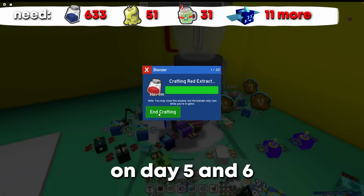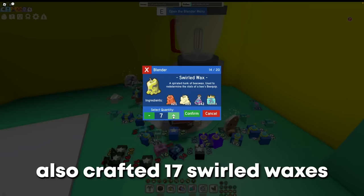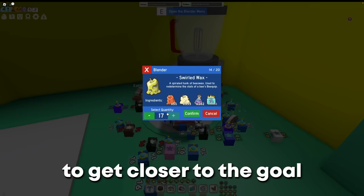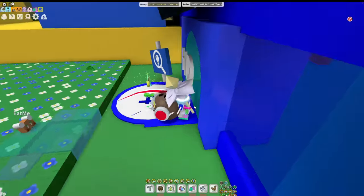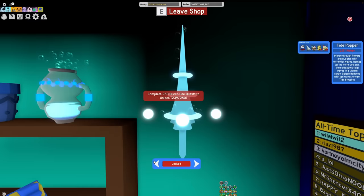On days five and six I did lots of crafting — mostly blue extract — and also crafted 17 swirl wax, which greatly helped me get closer to the goal. I also grinded the Buckable quest and reached 241 out of 250 quests, only missing nine more.